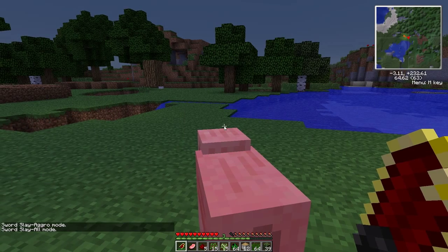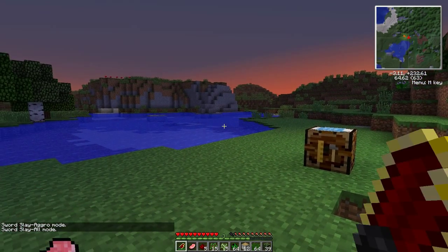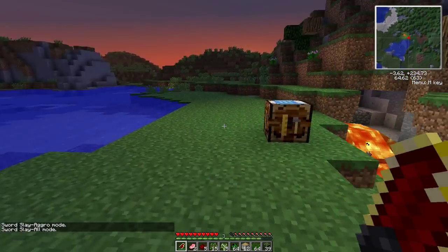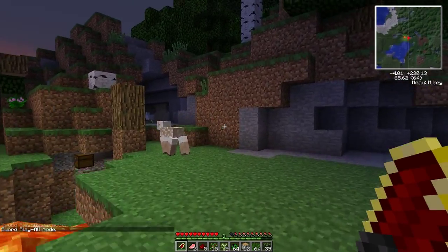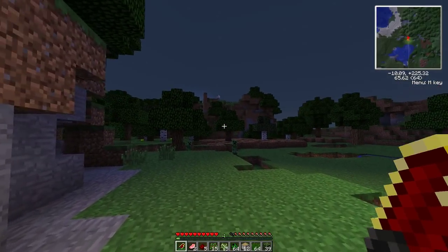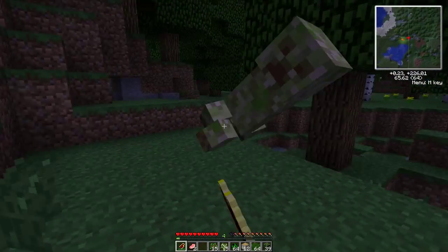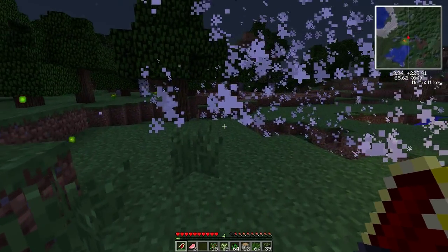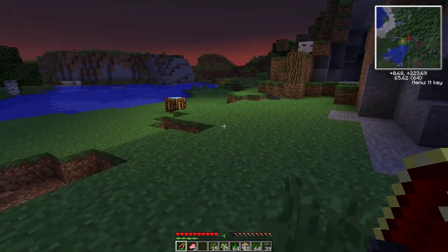So I turn it back to slay all mode. I right-click near the sheep — push R rather, not right-click, because right-click is block. And things die. Am I getting shot by a skeleton? No! Okay, so I ran out of redstone there. So you just saw me be silly.